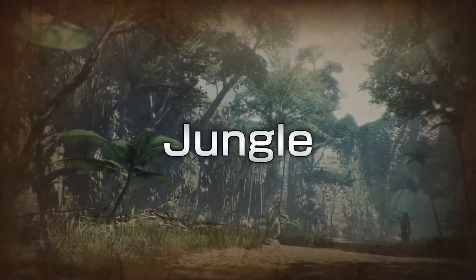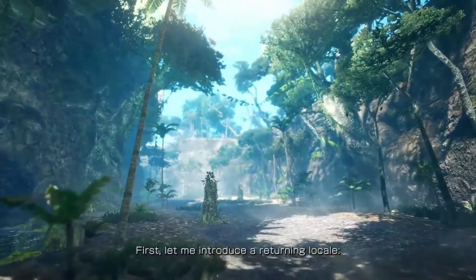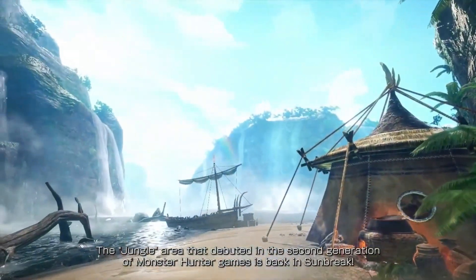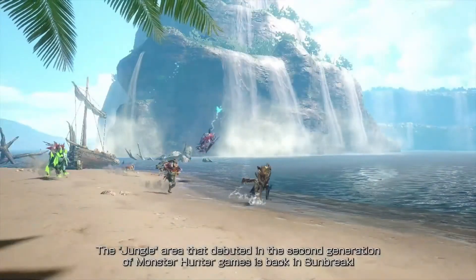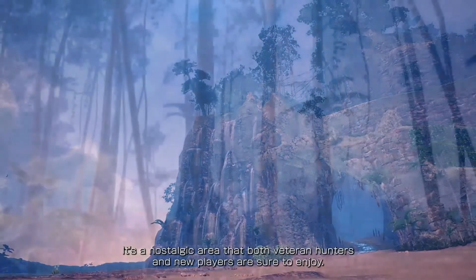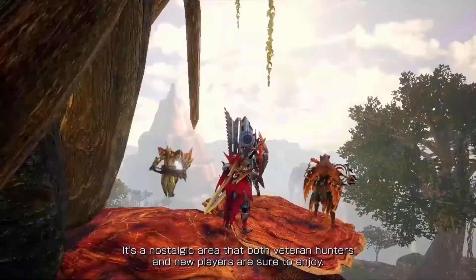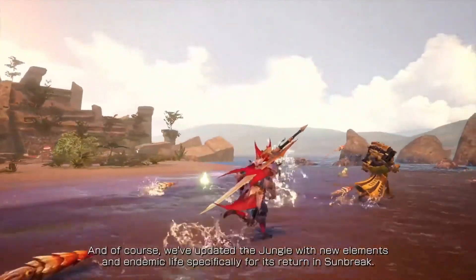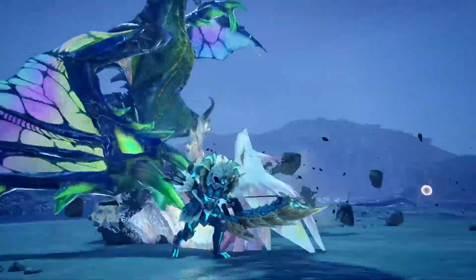First off, we have the new locale, Jungle, which is actually a returning map from Monster Hunter 2. It boasts a warm climate and abundant rainfall, making it a paradise for both monsters and plant life alike. Some of the noticeable characteristics of this locale include its lush jungle greenery filled with trees and plants, expansive caverns, and waterside and beach areas, making it home to a large variety of monsters such as Mizutsune, Astalos, Kushala, Nargacuga, etc.